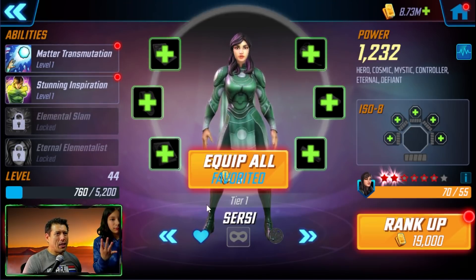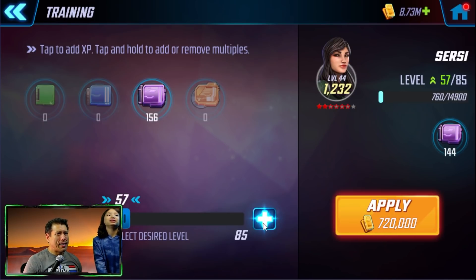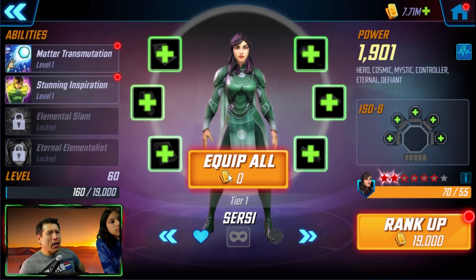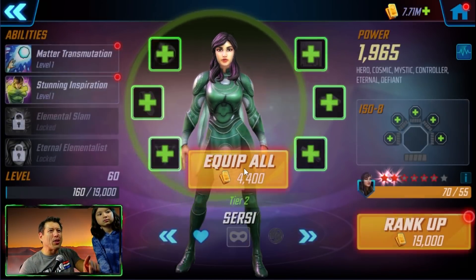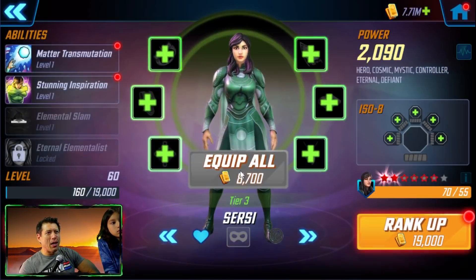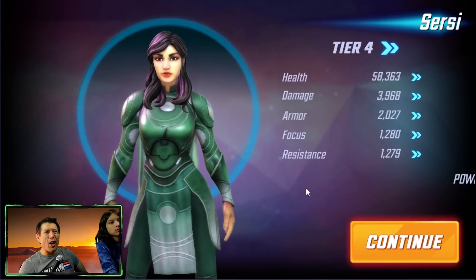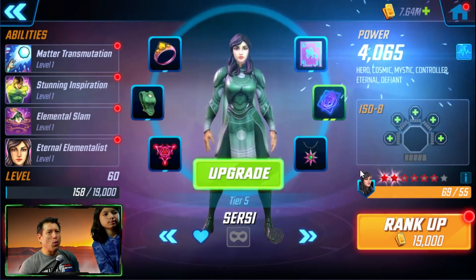We're going to put the T4s in and get the T4 analysis right now. Get all of these equipped — I love this button. You remember back in the day we had to equip every little thing one at a time, now we have the equip-all button — saves a lot of time. We're going to get her up to gear level 10 to get all T4s available, but we can at least get all abilities up to 6664 and see what the T4s do.